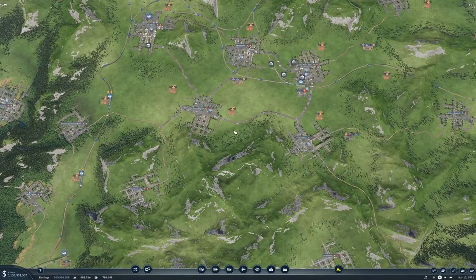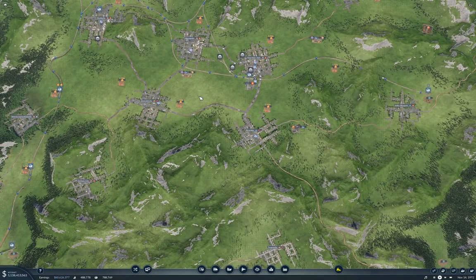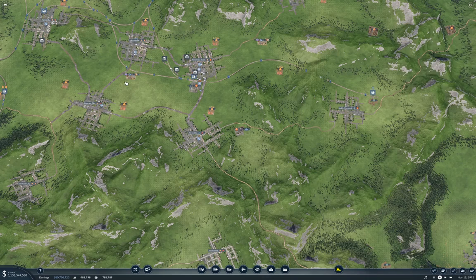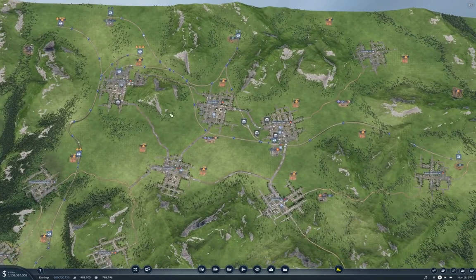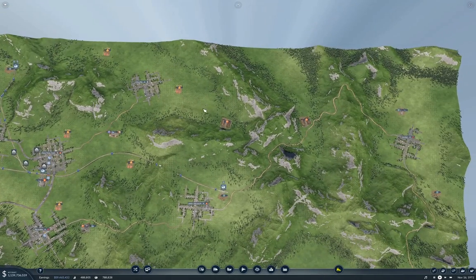The project this time is going to be bringing this here — a steel mill — online, or at least getting started on that process. This is ultimately going to need two iron mines and two coal mines. We've got two coal mines over here, and then there's a couple of iron mines over here.